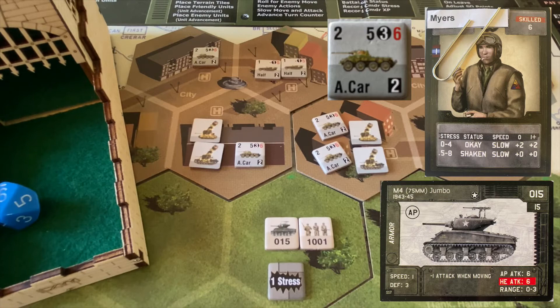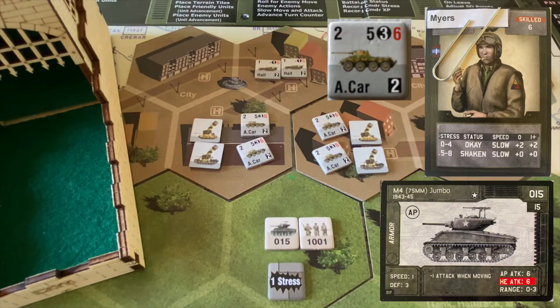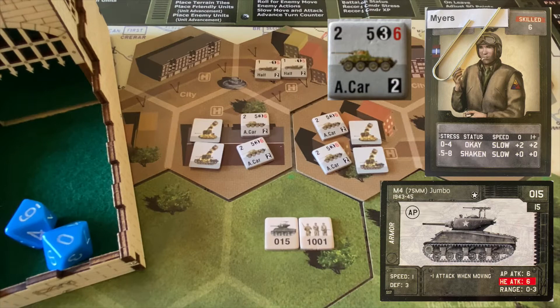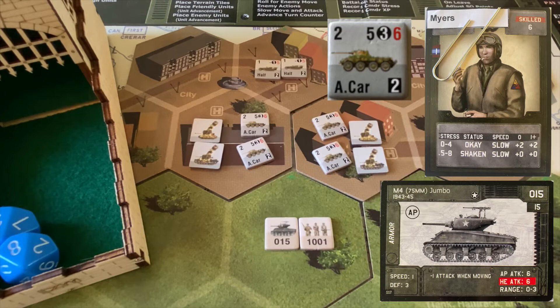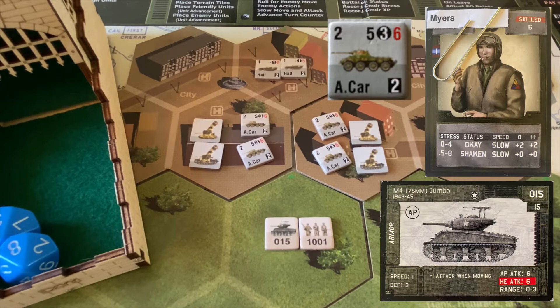The fourth and last armored car moves up into the field and fires — needs sixes or better, gets two shots. Ten and a six — two hits. Three or less to negate them: three and an eight, so we negate one. We pull one more damage counter: gun damage, meaning the unit cannot attack at range two or greater. So we made it through all four armored car attacks — a lot of damage, but Sergeant Myers' tank has survived.